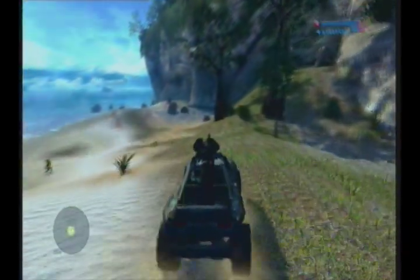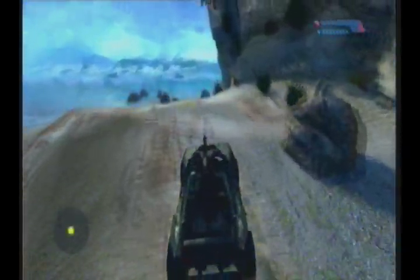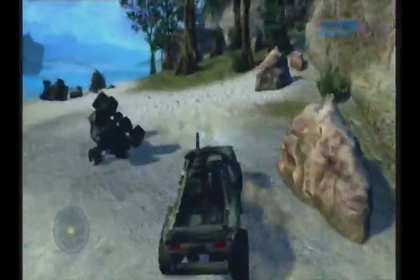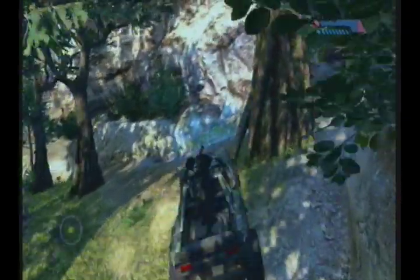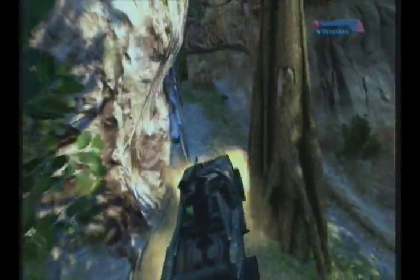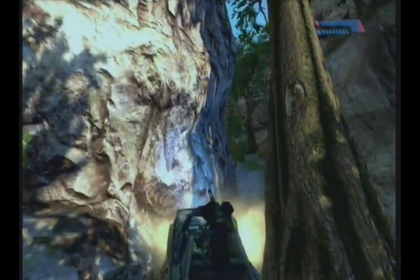Then you grab this warthog and take it back around to where you actually ditched the first warthog. You could technically do it all in one go with the warthog — you could force up here while there are enemies but I wouldn't advise doing that on heroic. This tree here you have to get past it on the left hand side; the right hand side for some reason doesn't work, I think it's not wide enough. And this can be done in new or old graphics so don't worry about it.